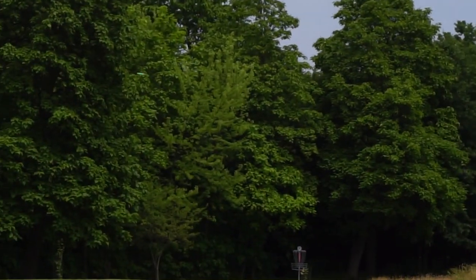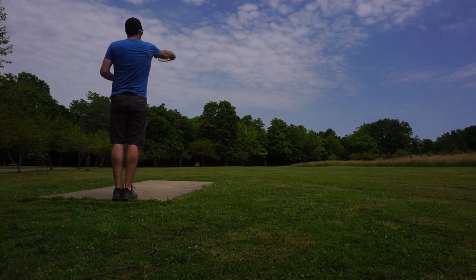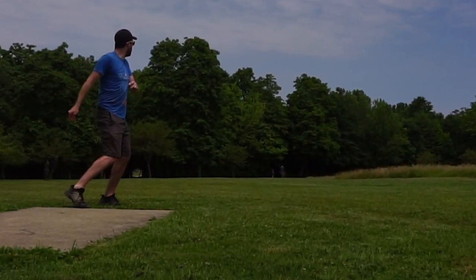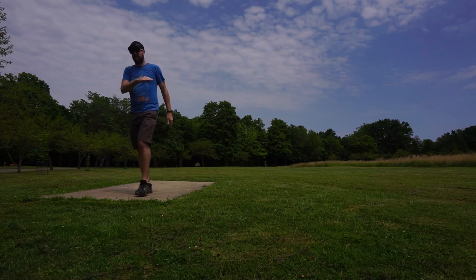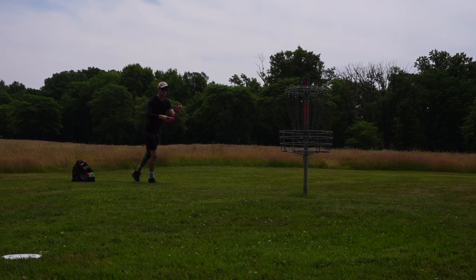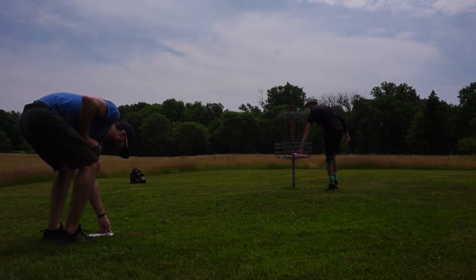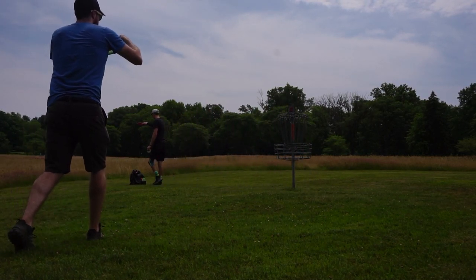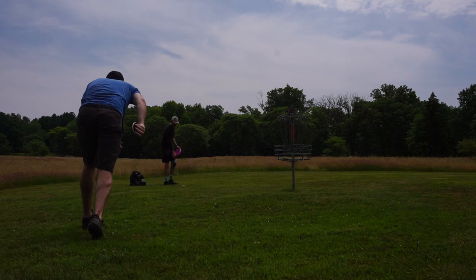Hole two is a 210 foot par three. Mike throws a good forehand shot. Here I am throwing a glitch, trying to go right at it. It's hard to see, but it gets really close — I think it just flashed right in front of the basket and was very close to being an ace. Mike picks up his par and here's my birdie putt from about 18 feet.